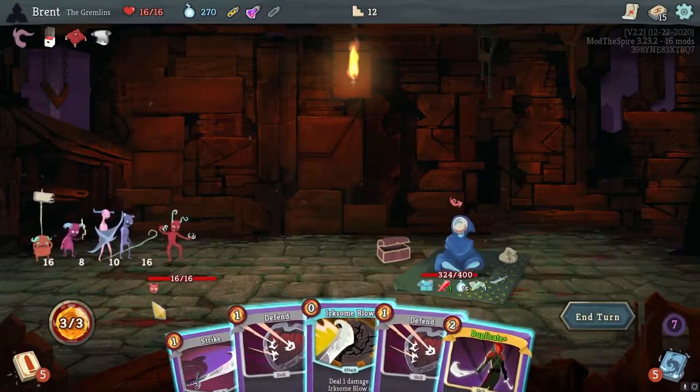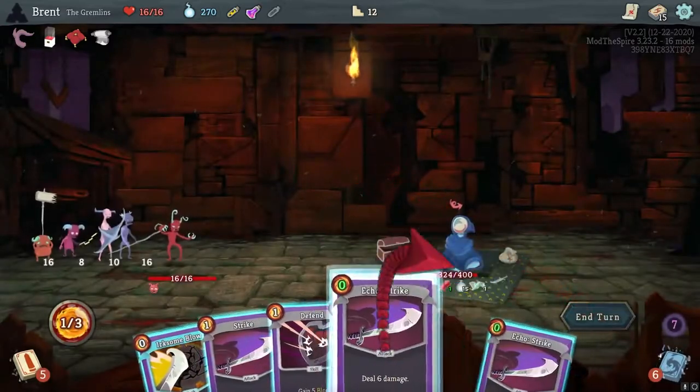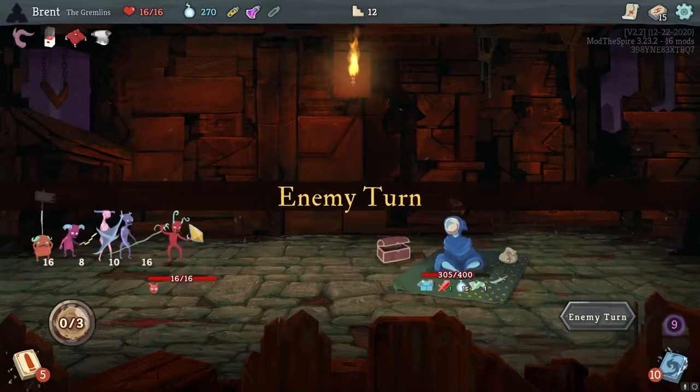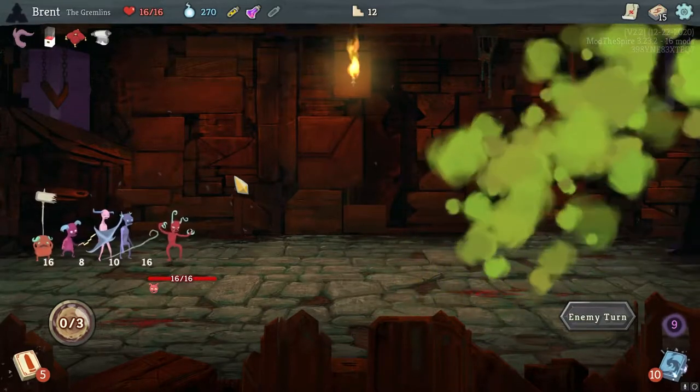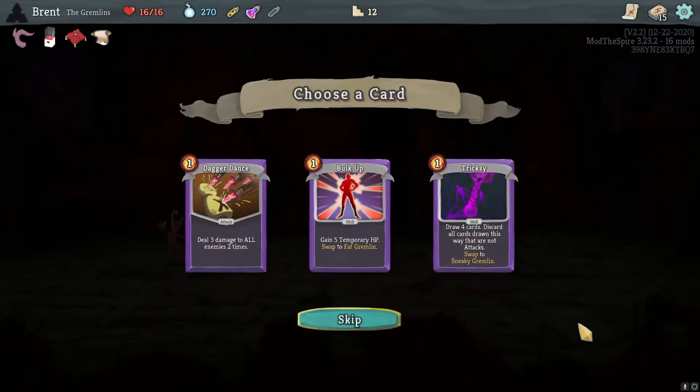Alright, he's leaving here. Yes, duplicating strike is the best move. Get as much damage as we can. Alright, and that is it. I guess I could have Vitrine'd and got one more strike in there, but not the end of the world.